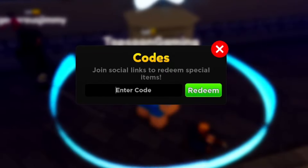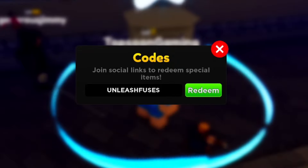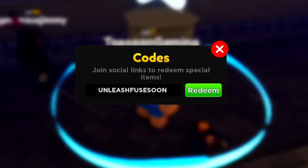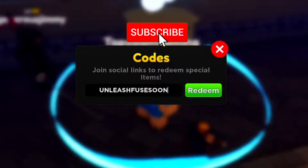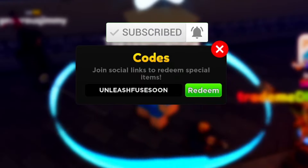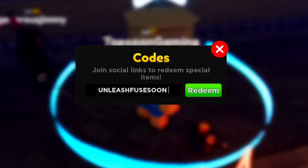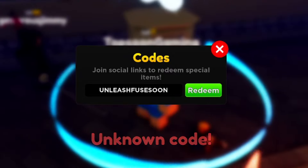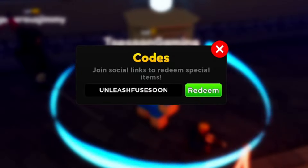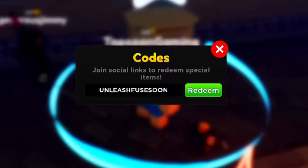I'll show you maybe five working codes — they've been taking codes away lately. If the game developer ever sees my videos, please stop deactivating the codes so quickly; a lot of people try to use them and they're late. That's also why you should subscribe and turn on notifications. The next code is 'unleash fuse soon' — but when I try to redeem it, it says 'unknown code.' They deactivated it. Anyone who redeemed it is super lucky.